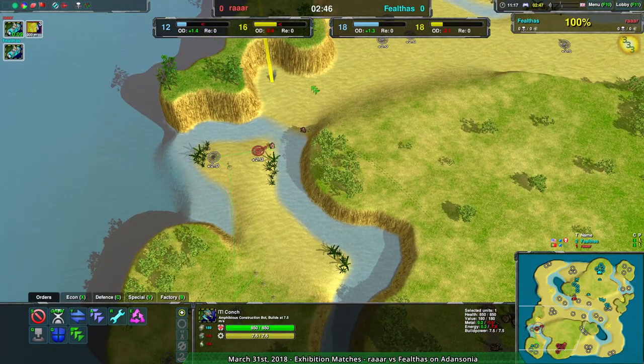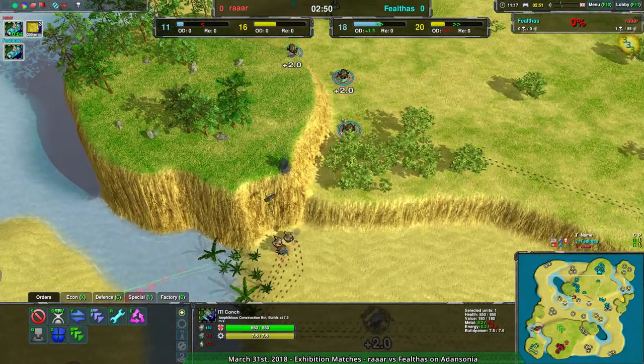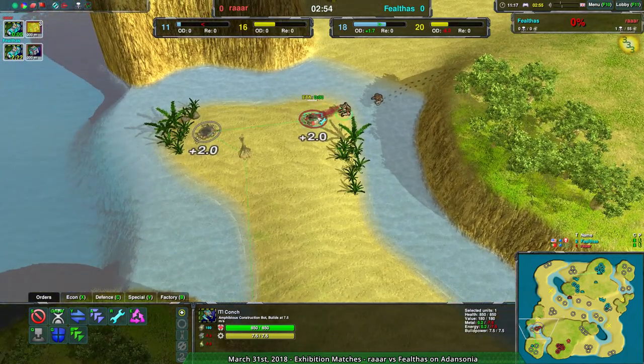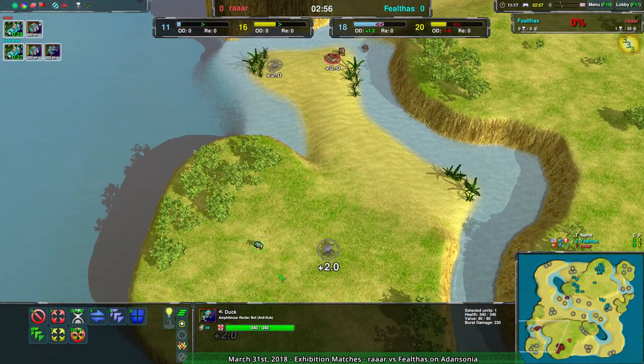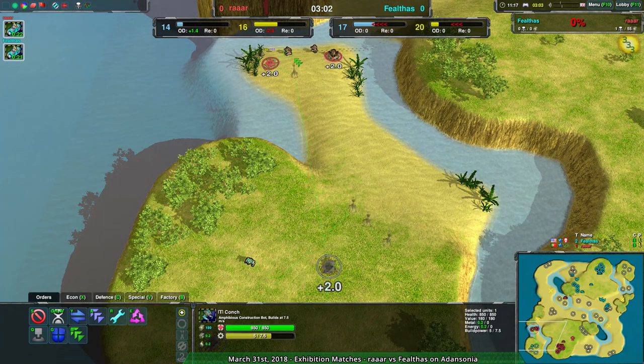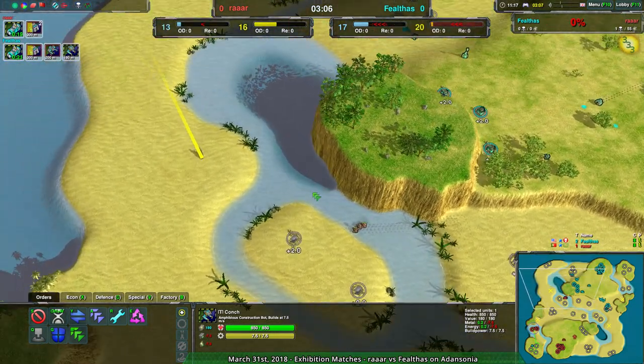Rar does have a bit of a weaker economy going forward. Fieldus put a lot more effort into expanding and a lot less effort into general aggression. While there is some expansion going in from Rar to the western side of the map — where the duck is already hiding — it shouldn't get a whole lot of value. The archer should be able to kill it before the rockets go off, and the Conch will survive one rocket volley, so it's probably fine.